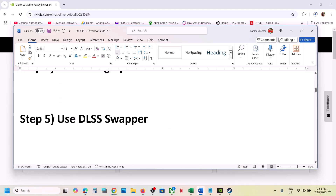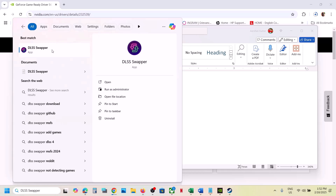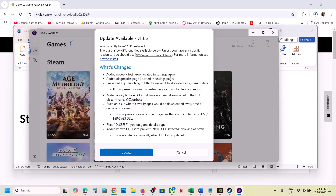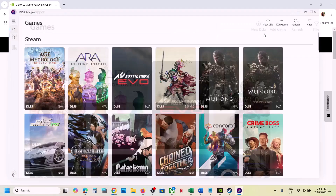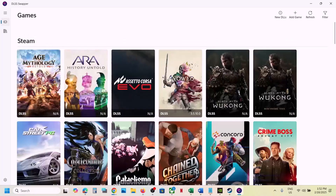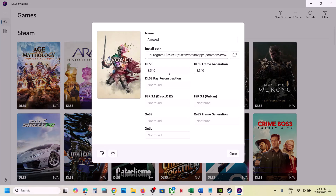The next step is to use DLSS Swapper. If you're not already using it, you can install it — search on Google and open DLSS Swapper. Once you open it, find the game in the list and click on the game.